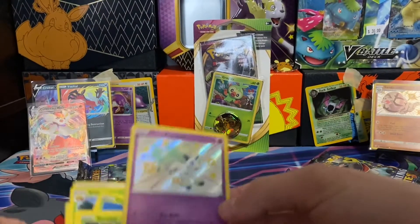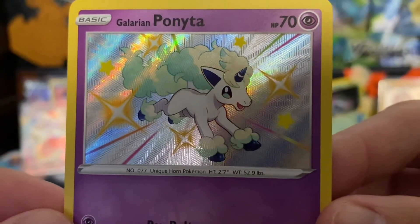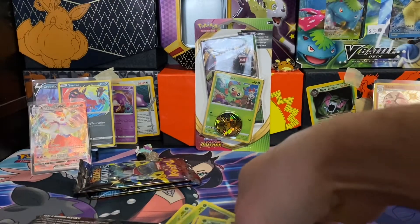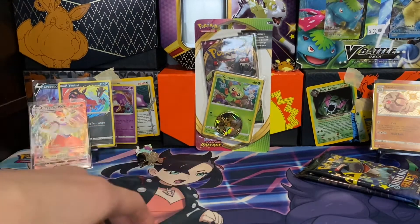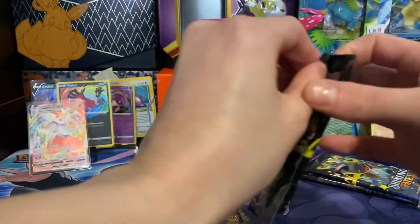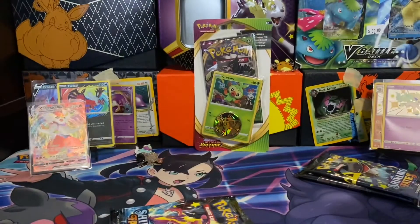How big is Ponyta? Two foot seven, fifty-three pounds — so a little pony, literally like a pony. Maybe we could get a Ponyta to run around the house. I always love opening it up and there's like a little Grookey or something — I think they're so cute.